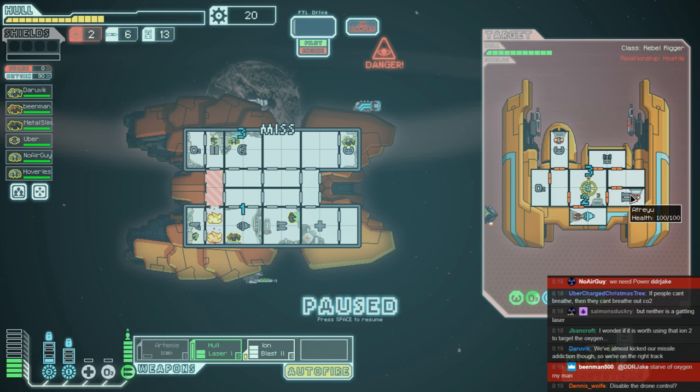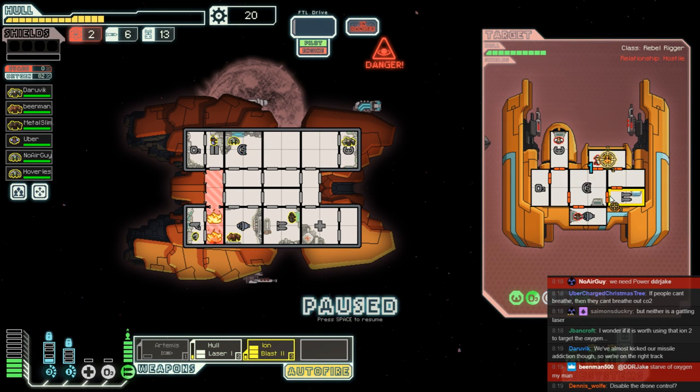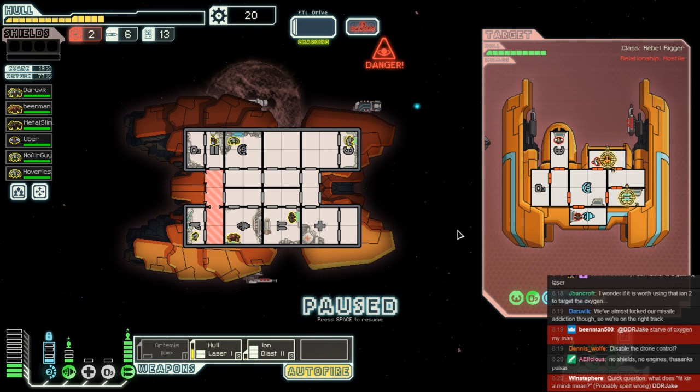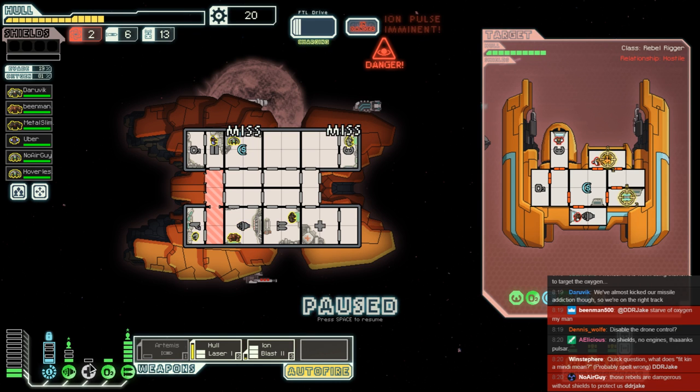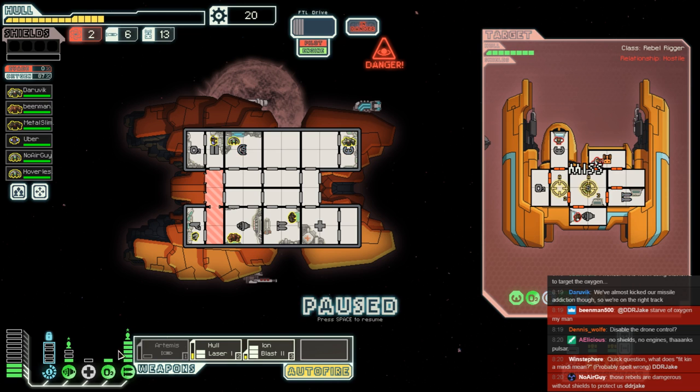We can auto-fire in the hopes that thing doesn't always ruin our day. We have no shields, they have no shields, but their weapons are still going. Their drone is still active. We should stop them from droning — stop the droning. We knocked it out a bit — we're about to eat some humble pie. Undeserved, but I'll take it. I want them taken out. Wasn't aiming at anything useful. At least our weapons are still going full power whilst theirs are full nothing.